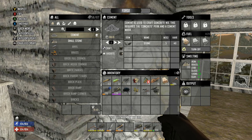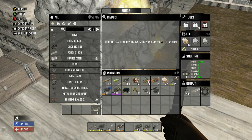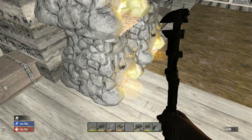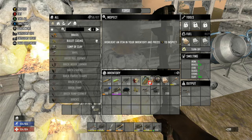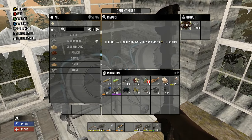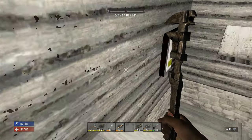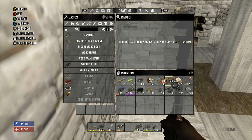We have cement coming out of this forge, we have our rebar frames here - I'll grab those. Bullet tips coming out of that. We have a little bit of concrete mix here, we need some more stone, so I'm gonna harvest some stone for a little bit. Let me grab my pickaxe real quick.